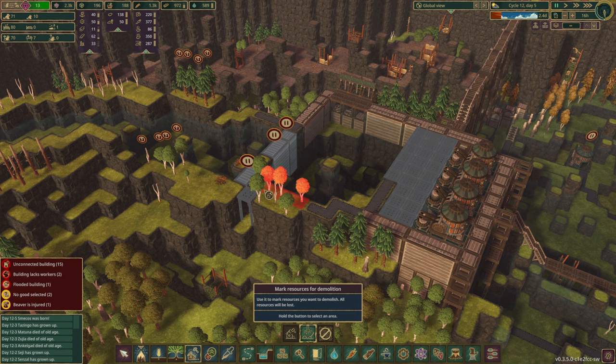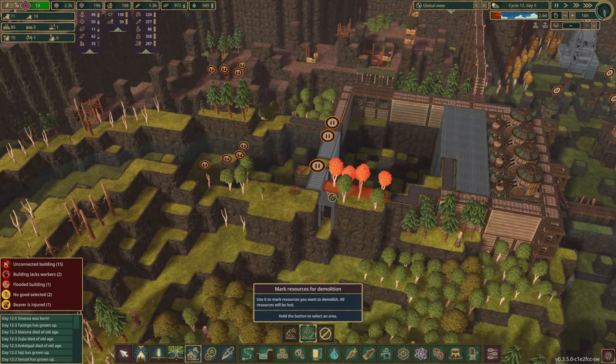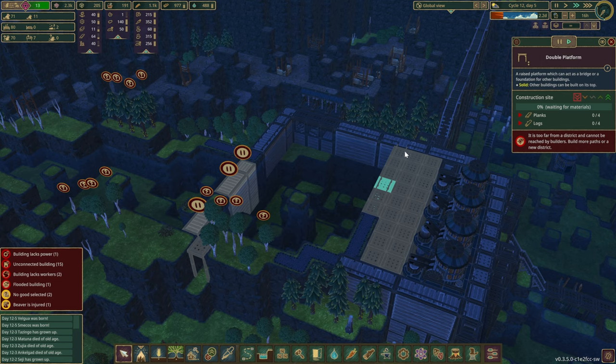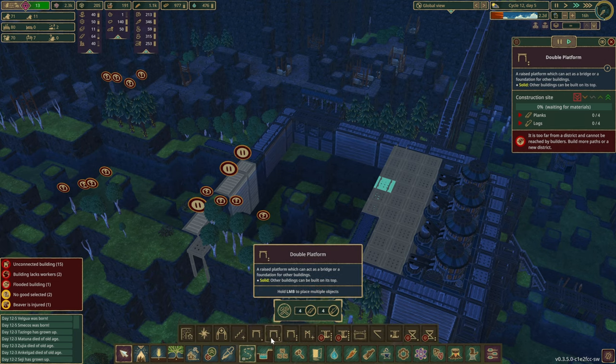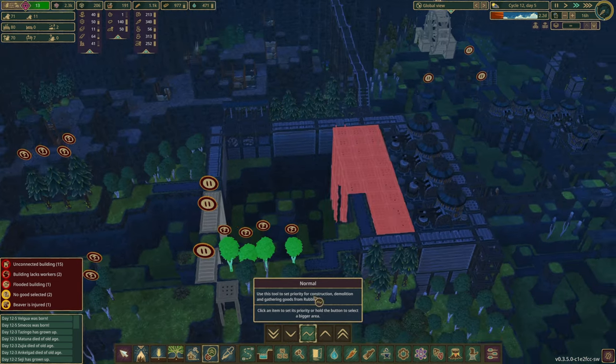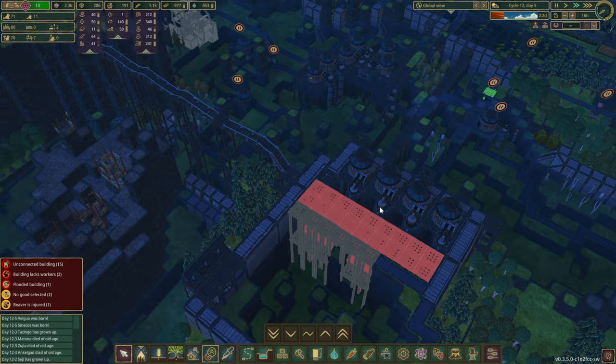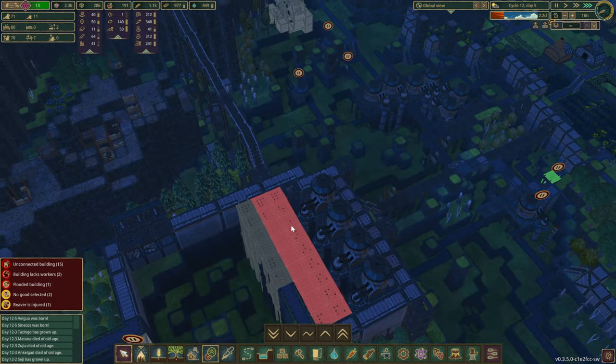I think we want to clear up all those trees. It seems we are a bit too far, but that might be because they have to go all the way around. If we get some of these platforms done first, let's reprioritize the work over here as well. The reason we are building them here is just a bit of extra space for the water pumps.